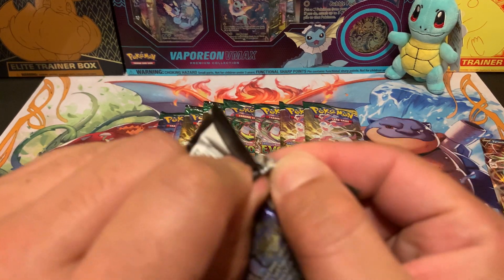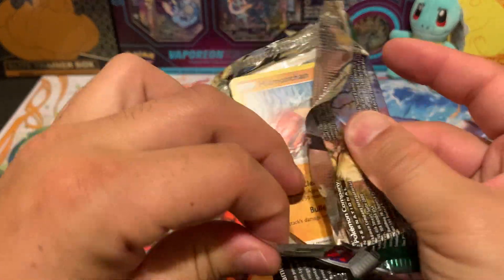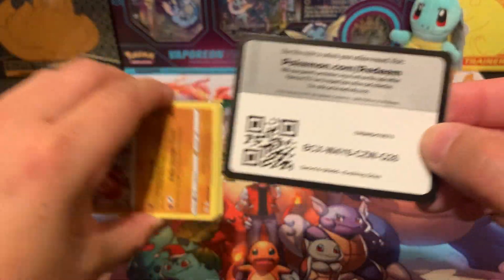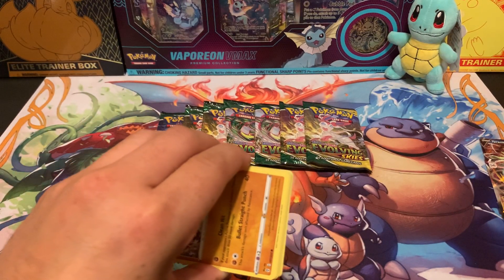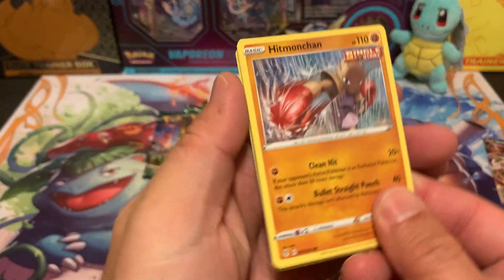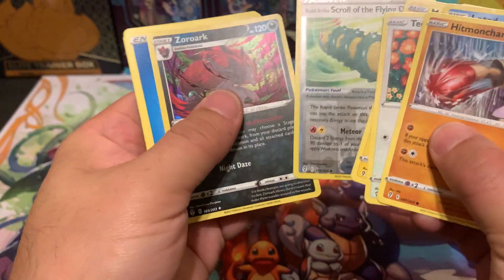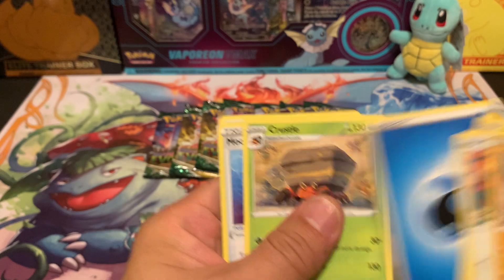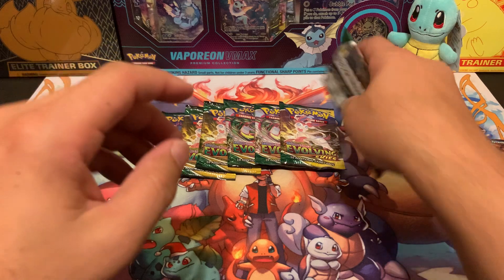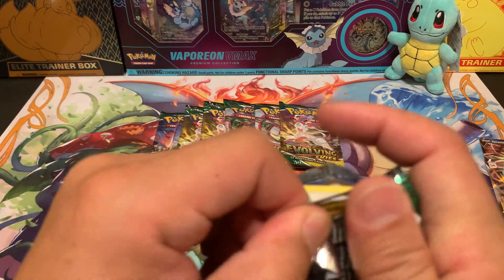I've heard rumors that Chilling Reign is not going to be printed anymore and is pretty much out of stock from Pokémon, so they won't be making any more — it's going to be harder to get. I wouldn't say it's definitely true, but I do still see some local stores selling the sleeve packs. I don't see the ETVs anymore, but a lot of sleeve packs are still around.